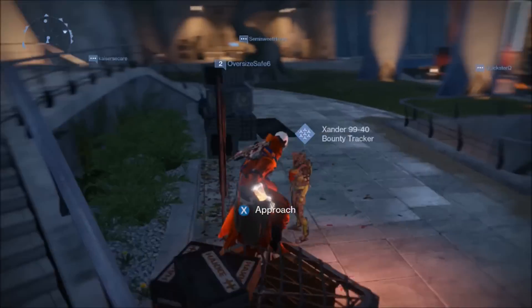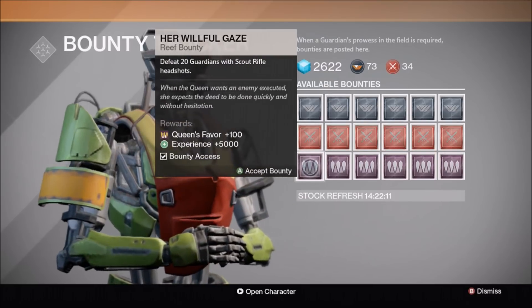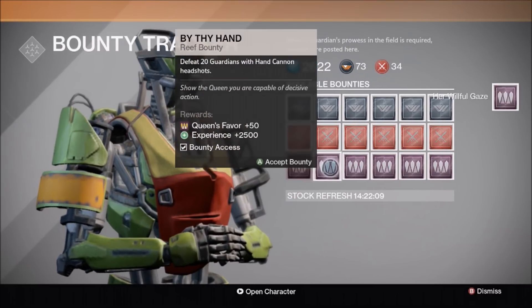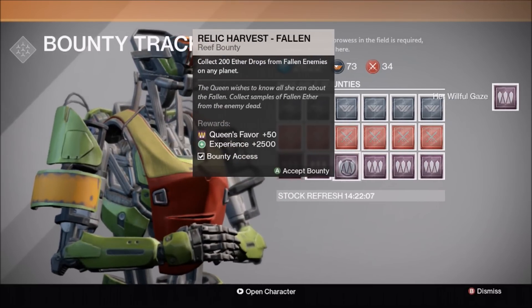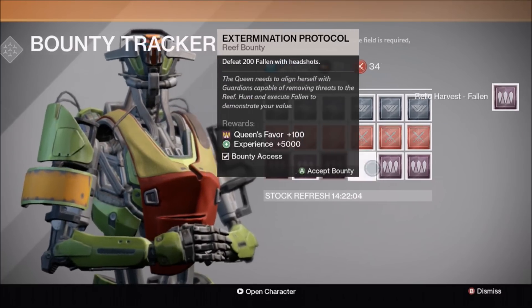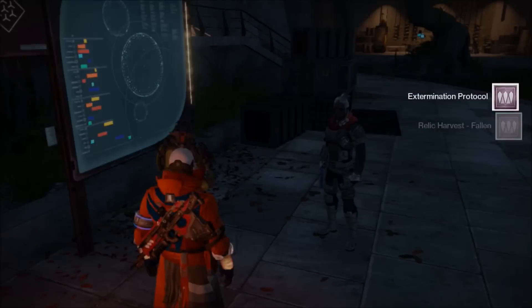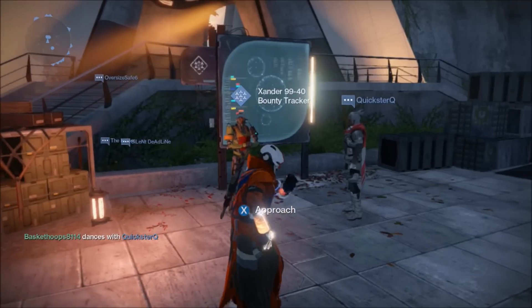So if I go to the bounty guy here, you can see there's another row of bounties that I can select from, which are purple and therefore getting my Queensrath reputation up. So you can just complete all these bounties, get your reputation up, and get those specific shaders, emblems, or weapons from the Queens Emissary for the limited time that it's there.